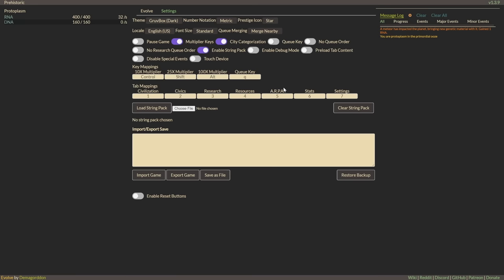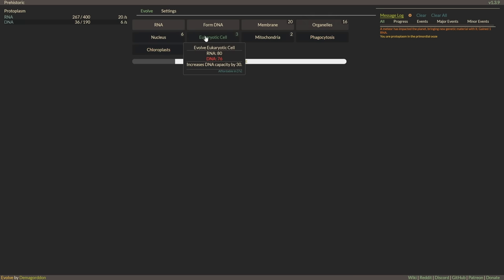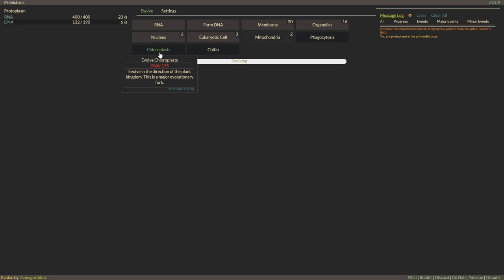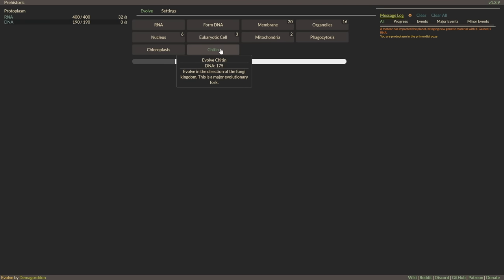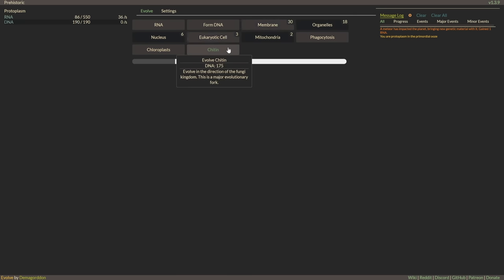Civilization, civics, research, resources, ARPA, stat. We can also queue things. So, evolve in the direction of the animal kingdom. Oh, it tells you if it's a major evolutionary fork — plant kingdom or fungi. What should I be? Should I have an animal, a plant, or a fungus? Shell's saying fungus. I think we're going fungus then. So we're now evolving — I guess we're going to go multicellular.